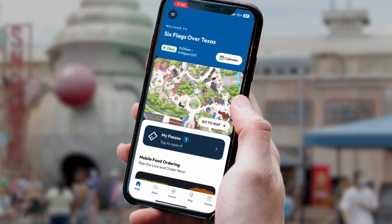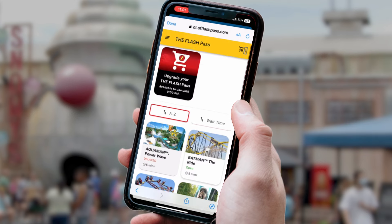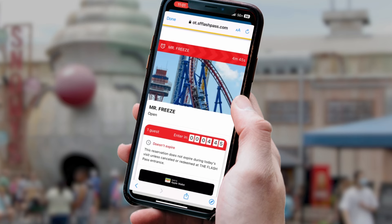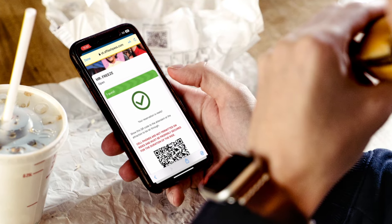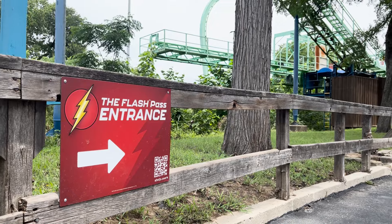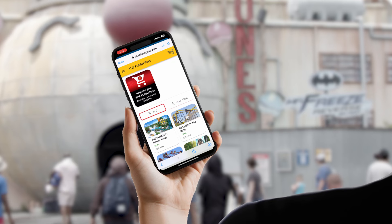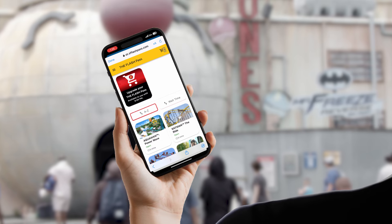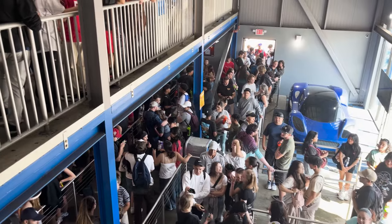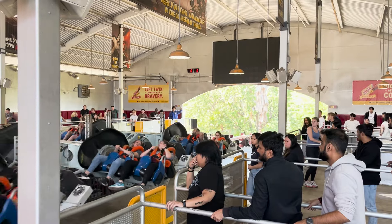With the Standard Flash Pass, I could start making selections of available attractions right when the park opens. You simply select the ride you want, hit the button, and get a confirmation. A timer will commence, and when ready, the prompt will turn green and a QR code will appear. Look for the Flash Pass sign surrounding the queue and make your way through the pathway until a ride attendant scans the QR code. You can then make an additional selection once your Flash Pass has been scanned. On busier days, making a new selection early is essential, as there may still be a bit of waiting past the attendant — use this to eat up the Flash Pass clock as you wait.